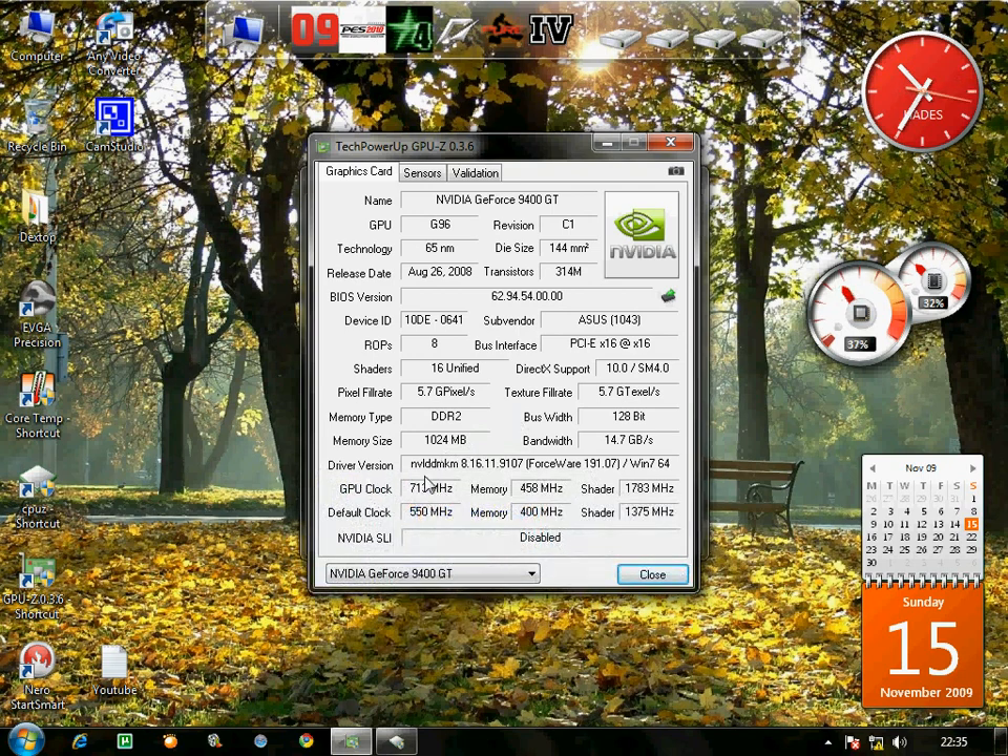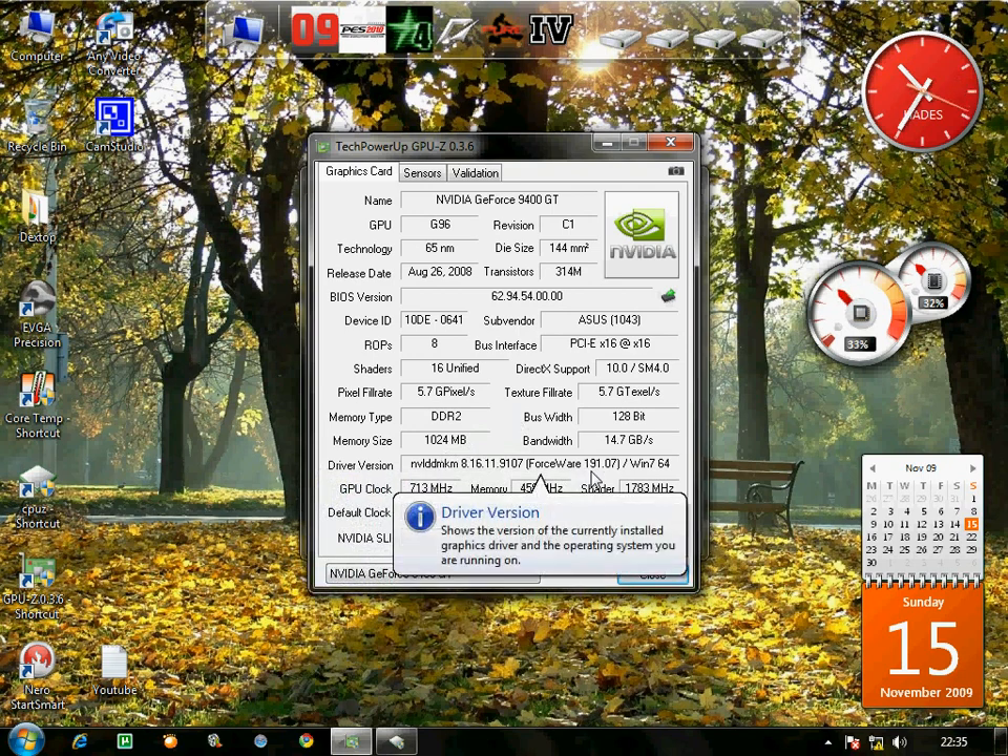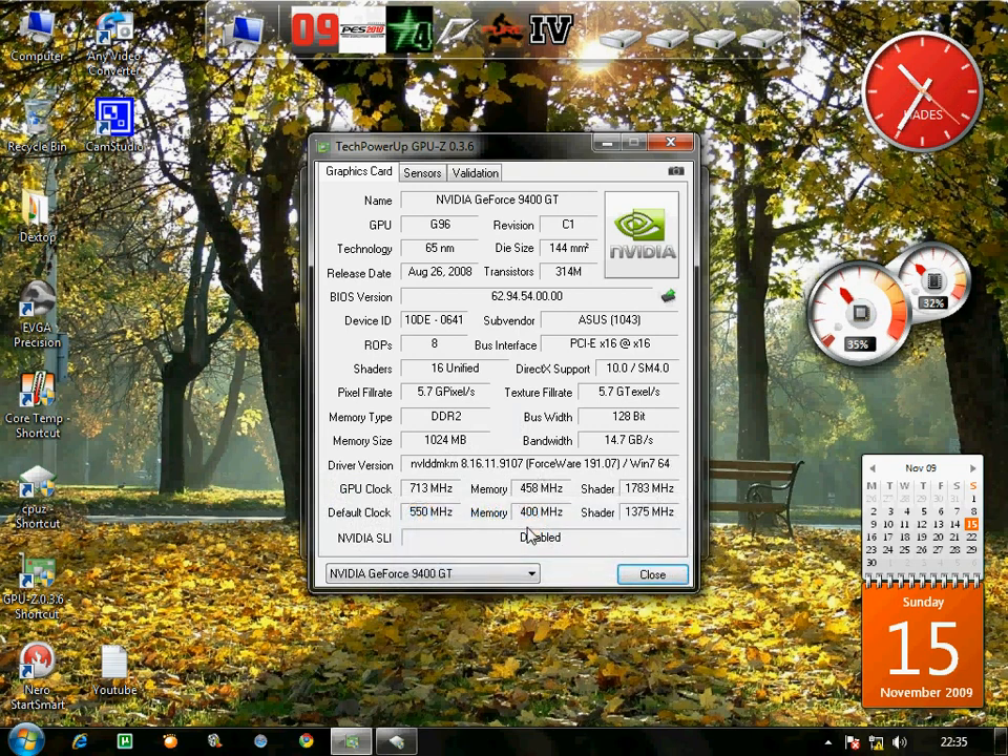1024 MB DDR2. I'm using the ForceWare 191.07 on Windows 7. These are the default clocks: 550 for the GPU clock, 400 for the memory, and 1375 for the shader. I overclocked it to 713 GPU clock, 458 memory clock, and 1783 shader clock. I've bottlenecked it, so even if I increase any of these by one it will start doing weird things.